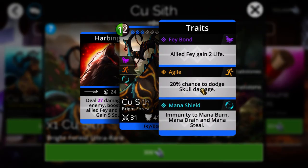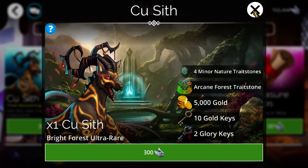It's also worth noting it has 20% dodge and is immune to mana drain and everything else that mana shield would have. So it's pretty good in that regard.